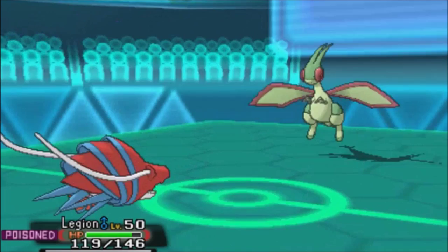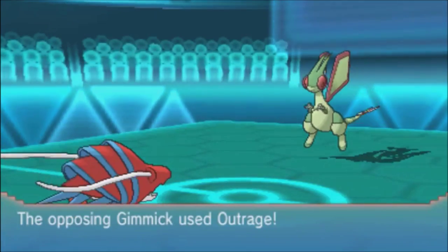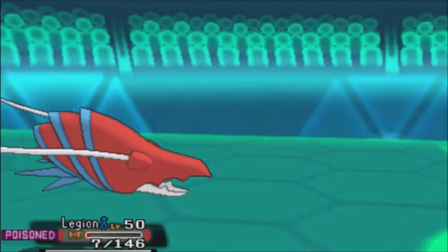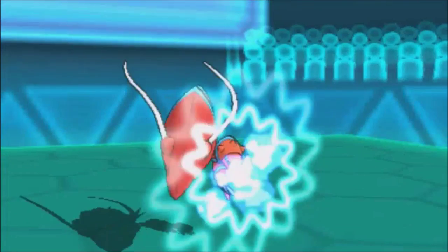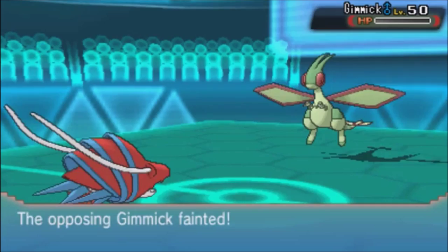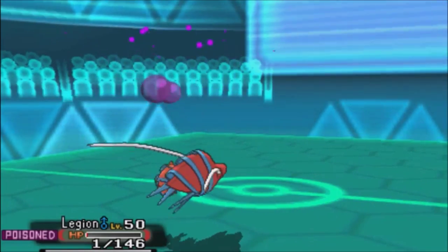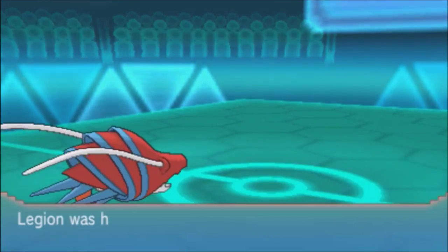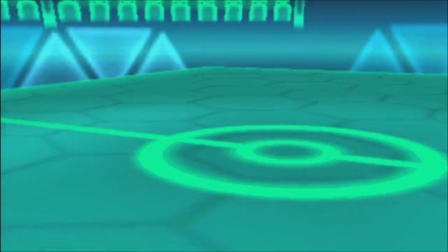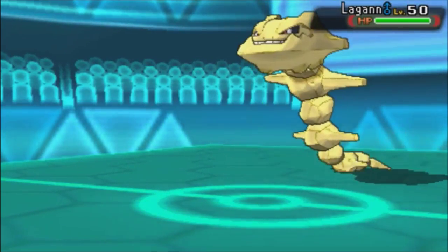I had some defensive investment and was banking on taking a Dragon Claw, but he has Outrage. Legion says no — we're not having this — survives on one HP and takes Flygon out with it! I can't believe it. I took out Flygon, which means one of the potential Defoggers is gone. I was so surprised Clolycer took that Outrage, but I'll take it.